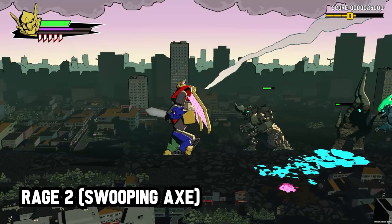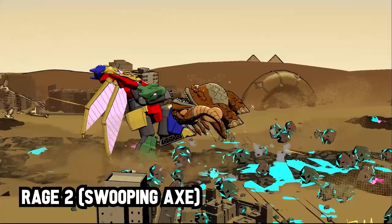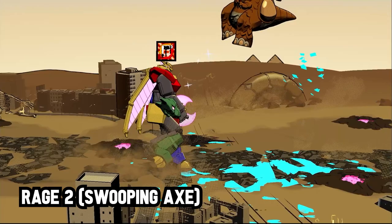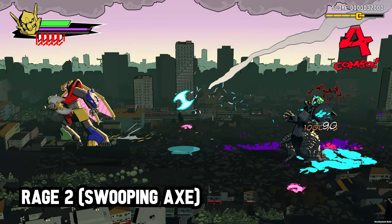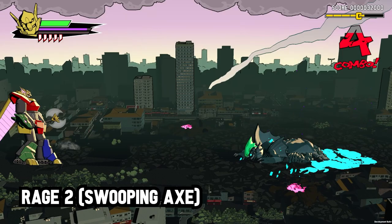Her second rage attack is Swooping Axe. Meteor Temujin throws out a double-edged blade of energy that acts like a boomerang, hitting enemies on the way out and on the way in. It also tracks Meteor Temujin's position, allowing you to reposition yourself mid-attack to catch as many enemies as possible. Using this attack switches Temujin's weapon to the axe.